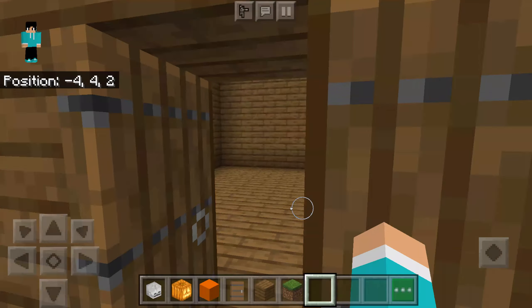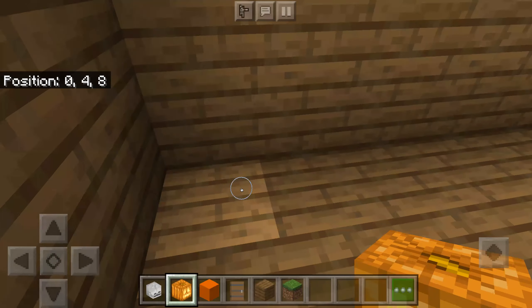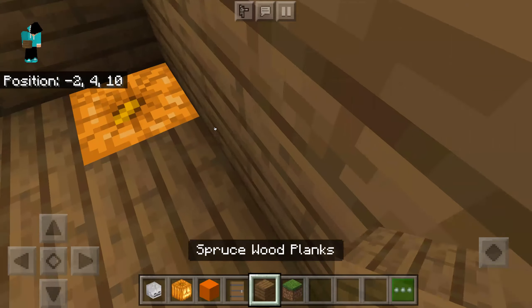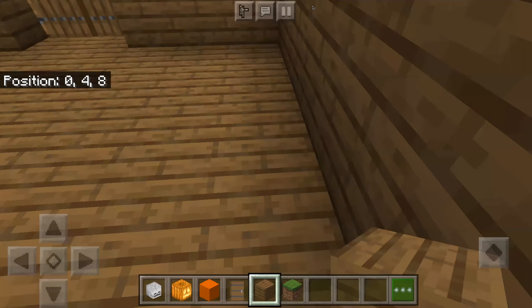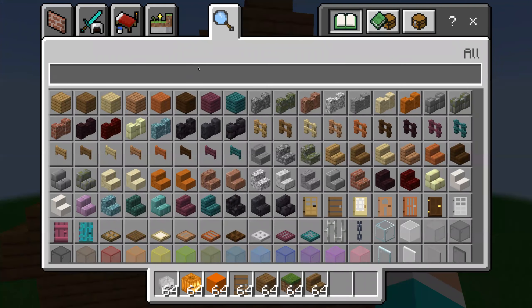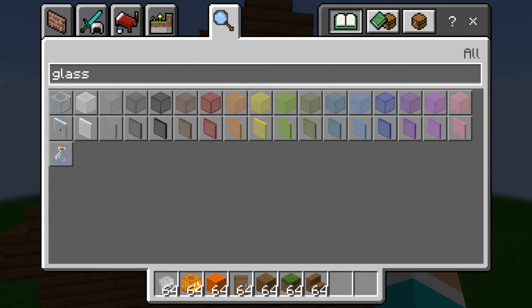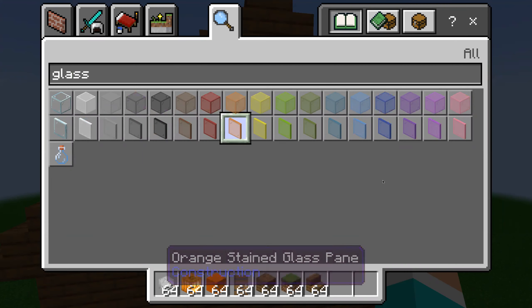Now I'm going to have to build a roof. First I'm going to add lighting because lighting is very important. I'll find a place to put the pumpkins — for now I'll build the roof. Now I'm going to add some windows to my house. I'm going to get some glass.